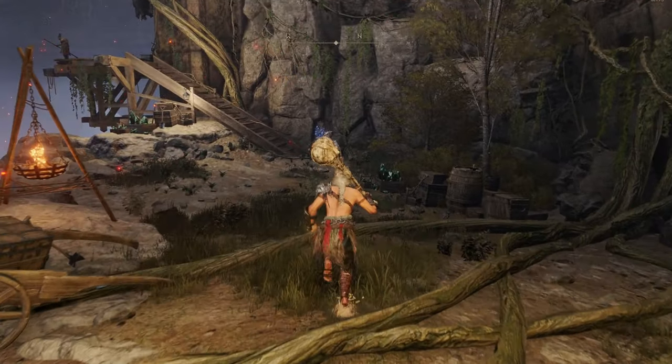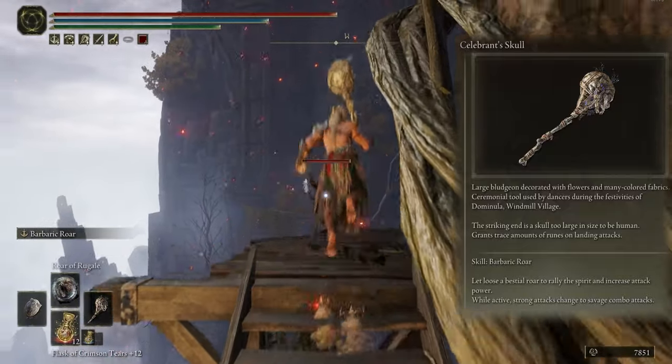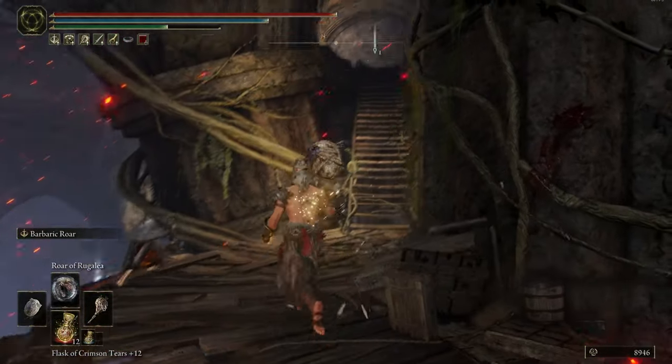Okay everyone, for right hand, I use Celebrant Skull. This weapon will be strong after you use the Barbarian Roll, and your heavy attack changes after you use the Barbarian Roll, and you can deal more damage if you use the skill.